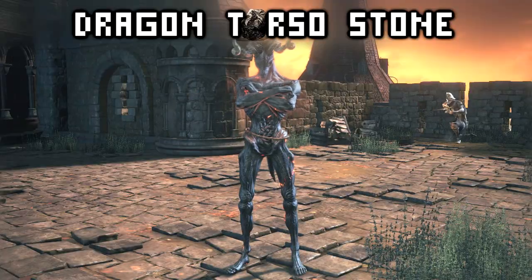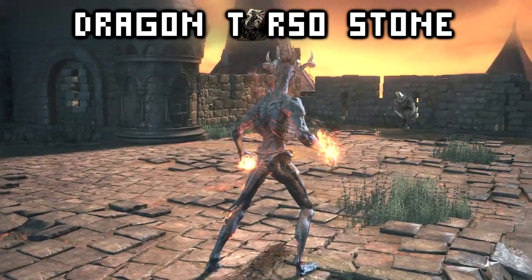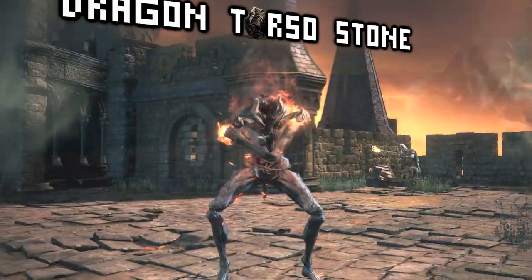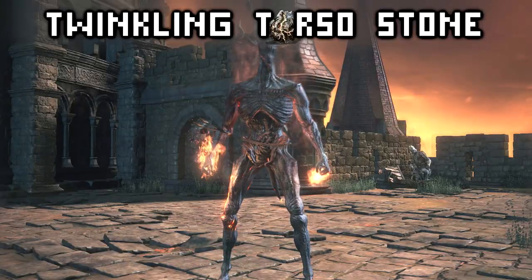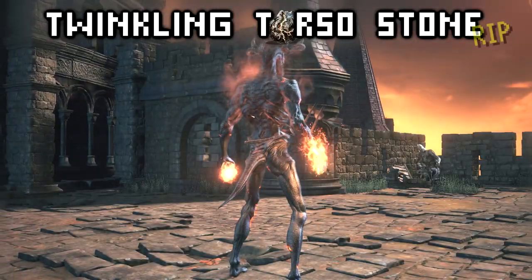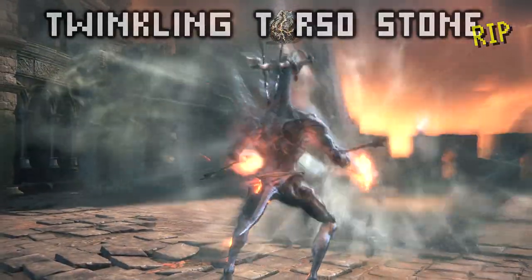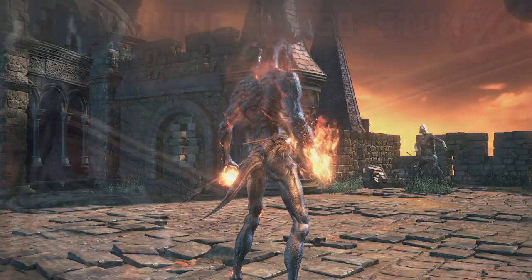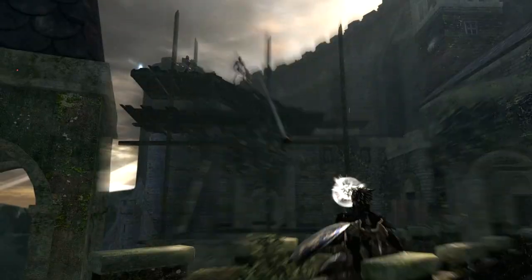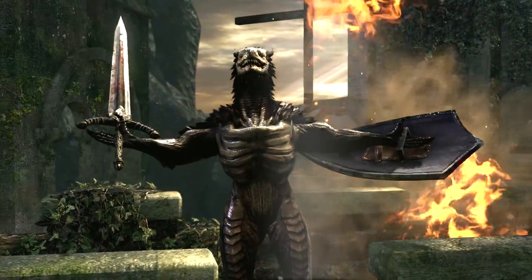Next is the Dragon Torso Stone — it works exactly the same as Force, but you look like a very sick deer. Oddly enough, the twinkling stone version doesn't deflect at all. And yes, nothing in Dark Souls 3 deflects fire bombs. Please come back, chad dragon form.